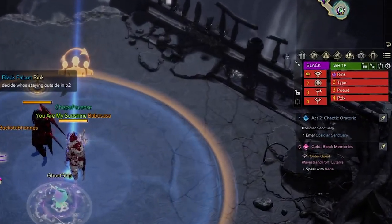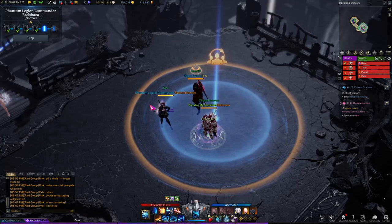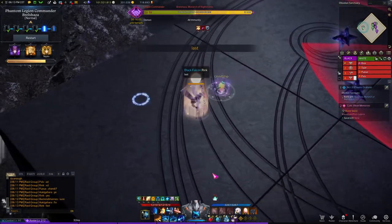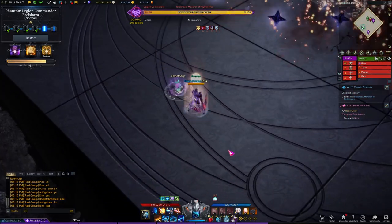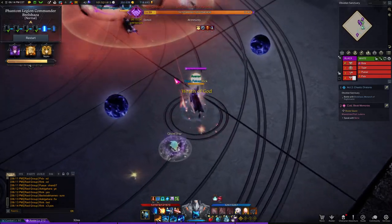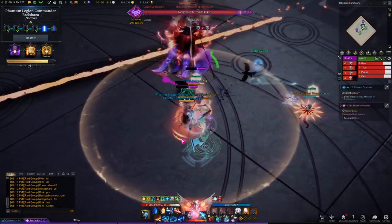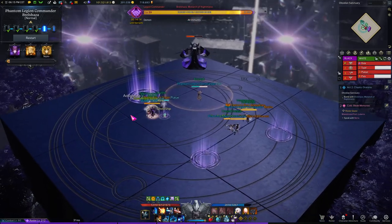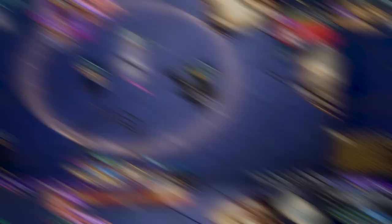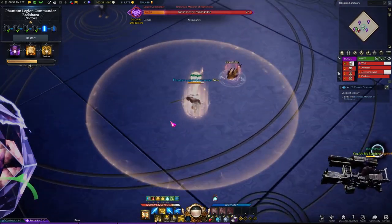Before gate 5, change party names to white for party 1 and black for party 2 just in case someone forgets their color. Make sure two players have been decided to do counters on the bottom and top side, and which player from party 2 will stay outside. During the fight at 144 bars, ping danger multiple times indicating that everyone should stop attacking and write in chat 'last', alerting everyone to fix their shapes as it is the last pattern. The positions are also x3 for the first mechanic and x3 plus center for the second mechanic, so make sure this is also mentioned before the raid. At 110 bars when staggering the orbs, use an emote or a ping to signal that you have finished the stagger on your side so the other party can start their stagger.